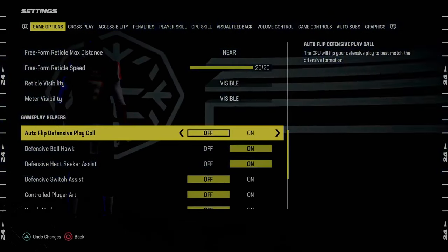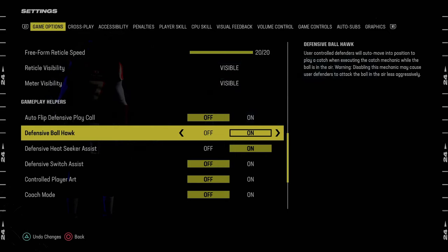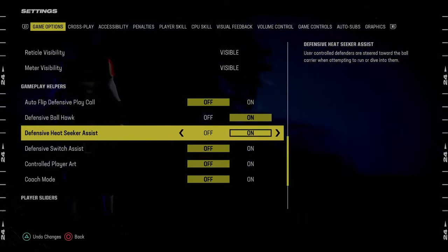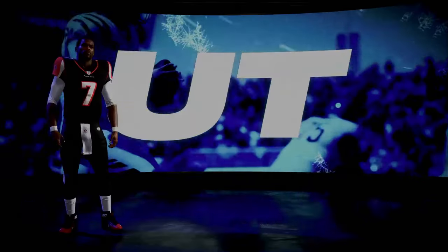Auto flip defensive play call — we're going to be turning this off for defense because we can toggle it on if we ever want to. For most blitzes in this game, you want to have auto flip off this year. Defensive ball hawk: on. Defensive heat seeker assist: on. Switch assist: off. And that's basically the settings.